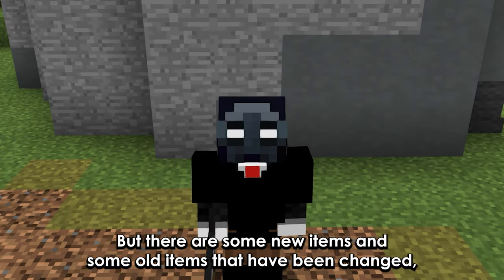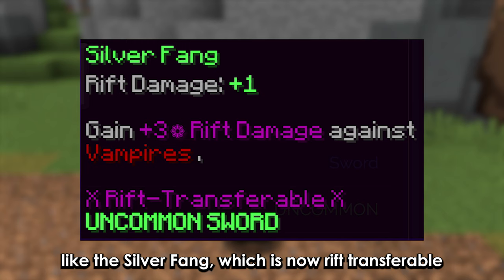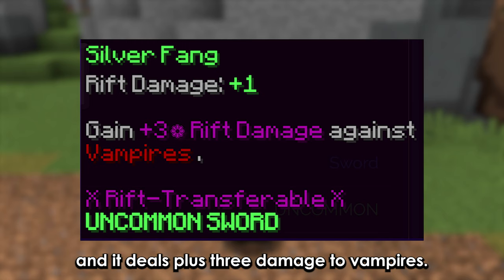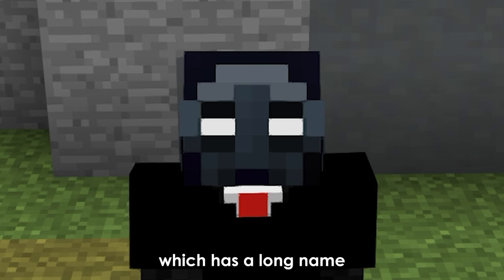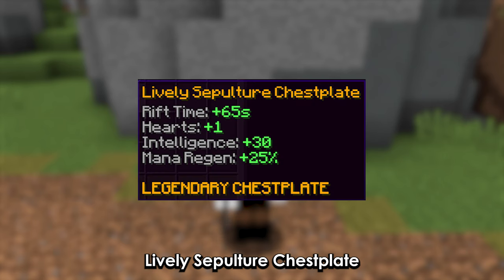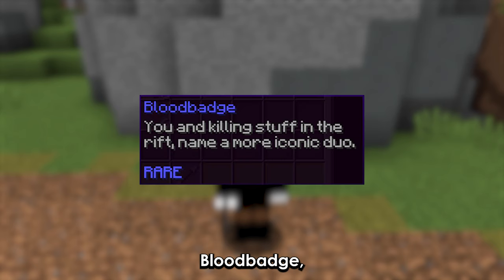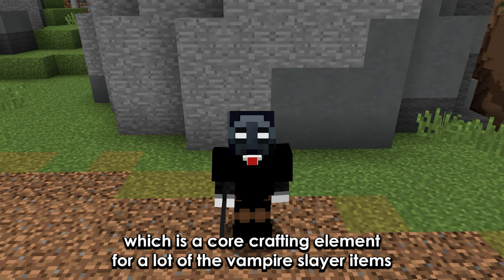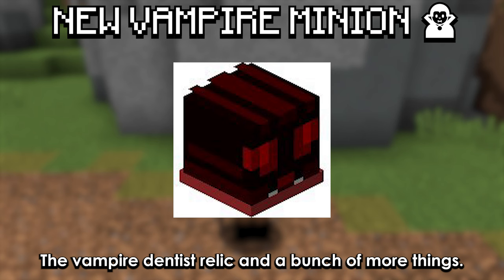There are some new items and some old items have been changed. The silver fang is now rift transferable and deals +3 damage to vampires. There's also the perma-jellied garlic-flavored reheated gummy polar bear, which has a long name. The Lively Sepulcher chestplate is probably the highest tier vampire slayer armor. The blood badge is a core crafting element for a lot of the vampire slayer items. And there's the vampire dentist relic and a bunch more things.